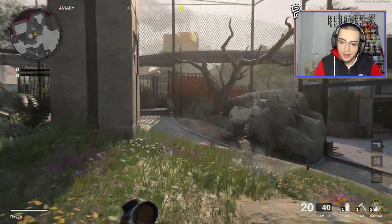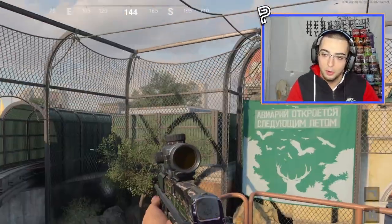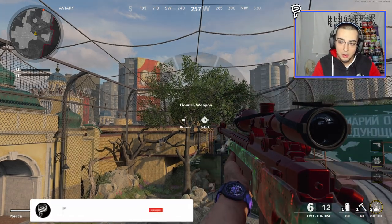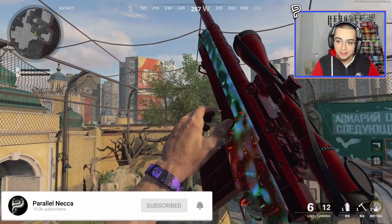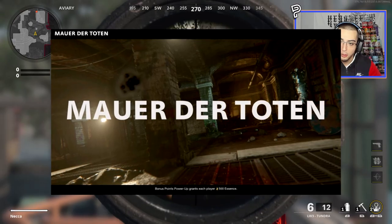Hi guys, so here we are in game one. As you can see, we're going to be playing Zoo for the first game, but the map is not the important part of today's video. Because if I take out my primary weapon, which is my Tundra, I have a camo on it that you probably don't recognize. If you do recognize it, it's probably because you played Zombies in Cold War — this camo is actually from Mauer der Toten.